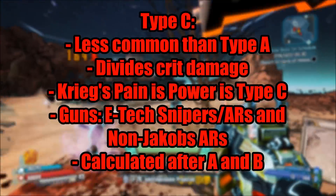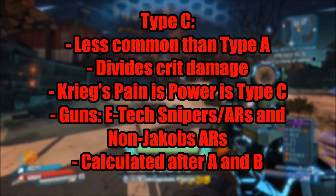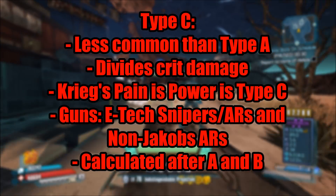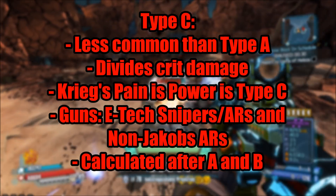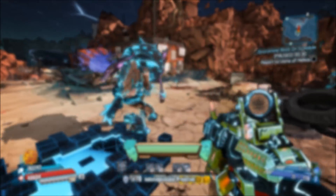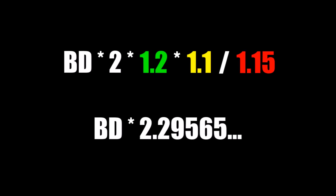Type C is a lot less common than type A as well and is not actually a bonus, since it divides your crit damage instead of multiplying it. It's mostly found on guns as well, however Krieg's Pain is Power does also have type C since it reduces his crit damage. Guns that have it are certain E-tech weapons and non-Jacobs assault rifles. The calculation of type C is not very different from the other types — instead of multiplying it just uses division. So if you have plus 10% type A, plus 10% type B and plus 10% type C, you'd have the base multiplier of 2 times 1.1 times 1.1 again and then divided by 1.1, which equals 2.2.